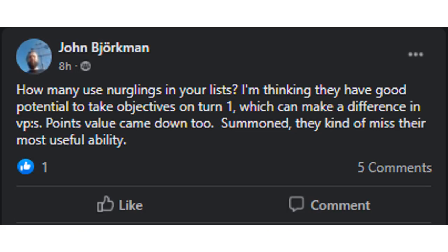Up first: how many use Nurglings in your list? The questioner thinks they have good potential to take objectives on turn 1, which can make a difference in victory points. Points value came down. Summoned, they kind of miss their most useful ability. So I think the most useful thing to do with Nurglings is get your troops into enemy territory on turn 1.